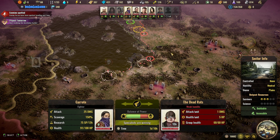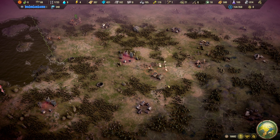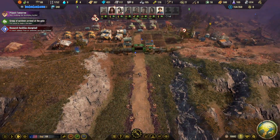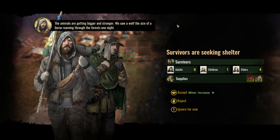All specialists are ready, this one is winning — let's keep that up. A group of survivors at the gate: no adults, one kid and four elders. Should we take them in? I think so — everybody that can work is useful to the colony. The animals are getting bigger and stronger; a wolf the size of a horse was spotted roaming through the forest one night. It's up to chat.